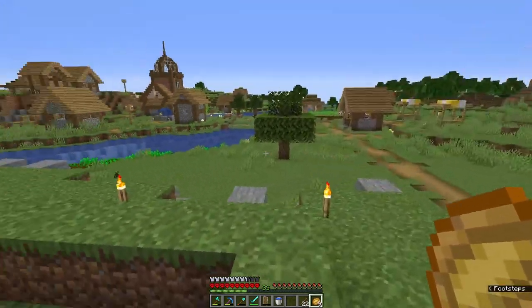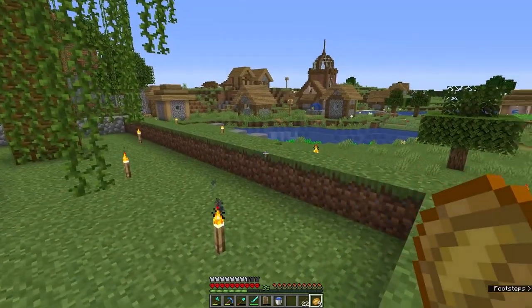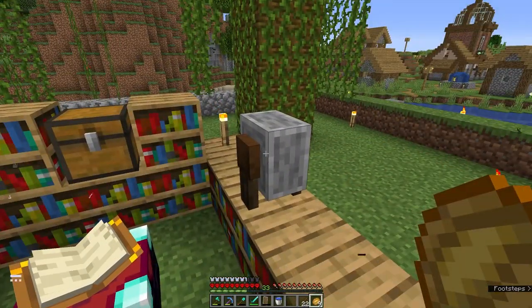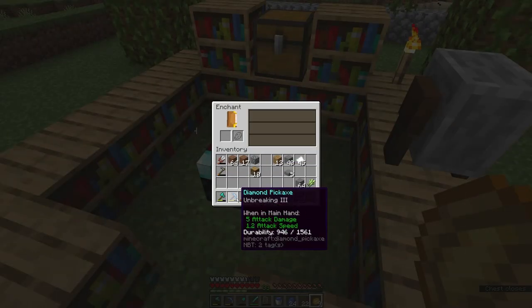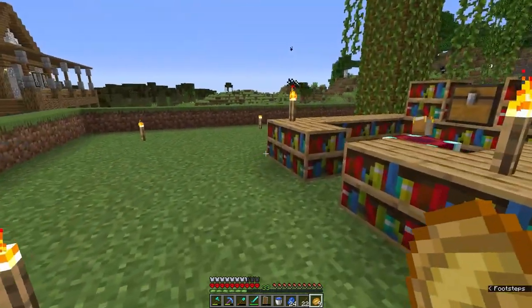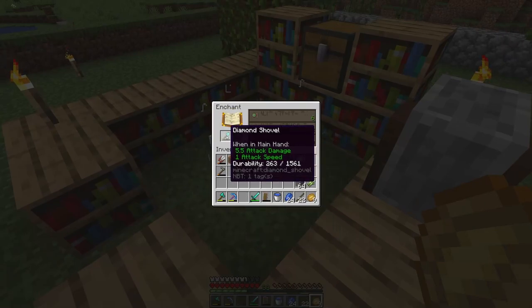I'm starting to get an idea as to what I want to do to this area — let's focus on getting our equipment enchanted. I already accidentally enchanted my pickaxe with only unbreaking on it. That's okay — we can get fortune or silk touch from a villager via a book, so that's not that big of a deal. What's nice is we can get silk touch right here on our shovel, and I think that is just handy dandy.